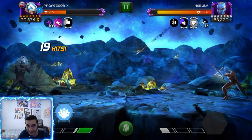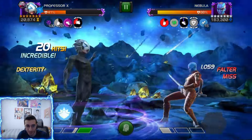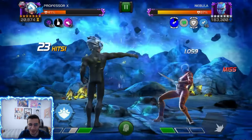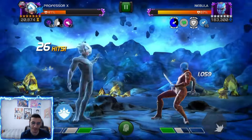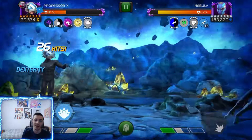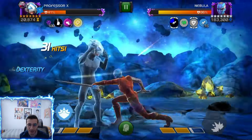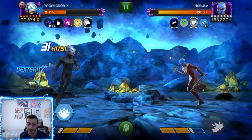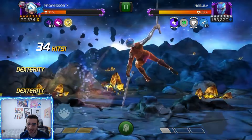Now that we can basic attack without getting auto-blocked, we're also going to get rooted a bit, but we have a lot of falter. That's the nice safety you have with Professor X. I really like using him — he's such a cool champion. I wish he was just a little bit better in BGs but he's kind of a ramp-up champ. I want to bait the SP2 quickly because my prowess are running low.